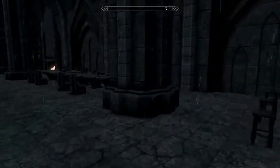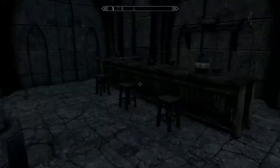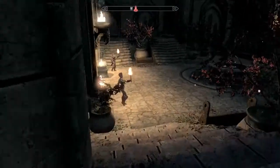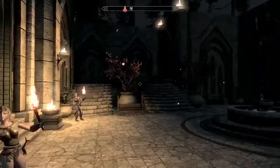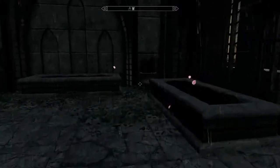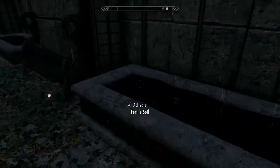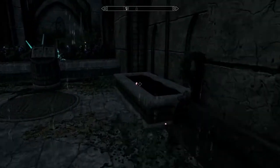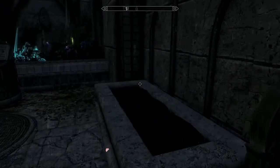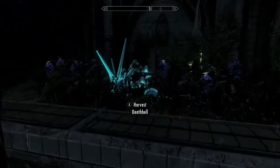One thing about this castle is it has a ton of pools and waterfalls, so you'll definitely have no problem staying clean. Then over on this side here you have some plants, flowers, and alchemy ingredients — how's that?